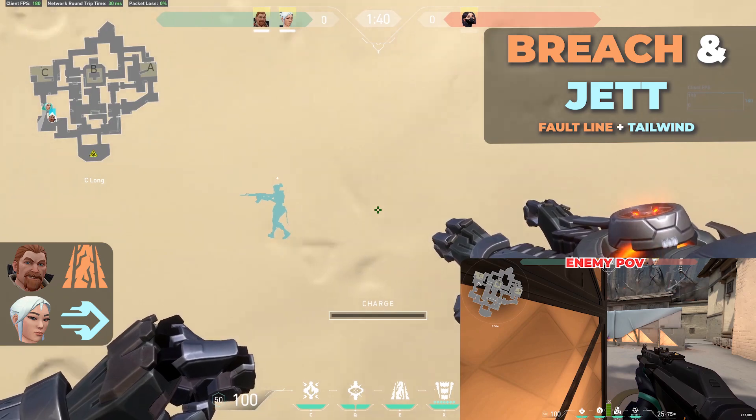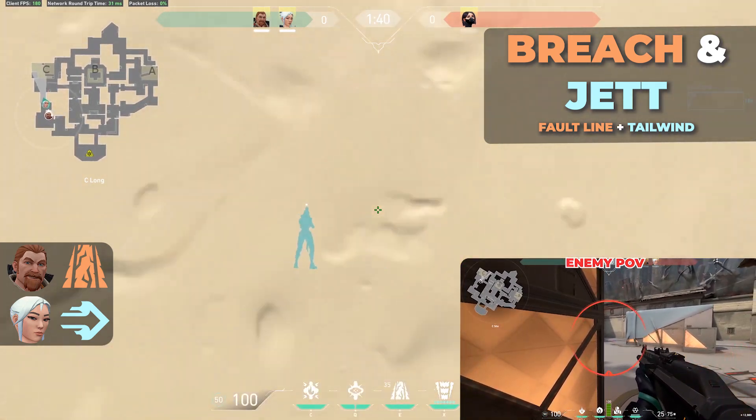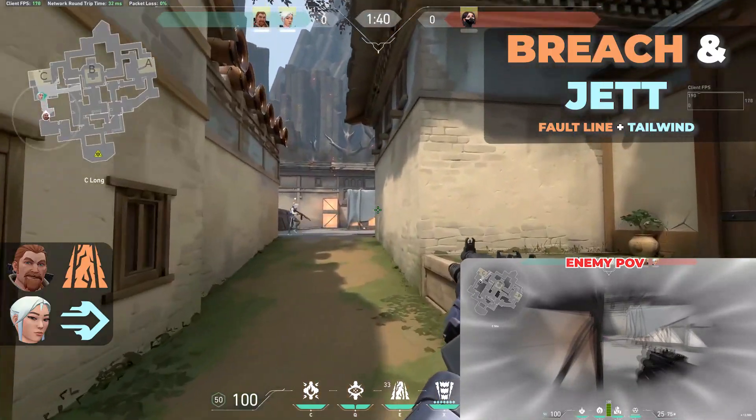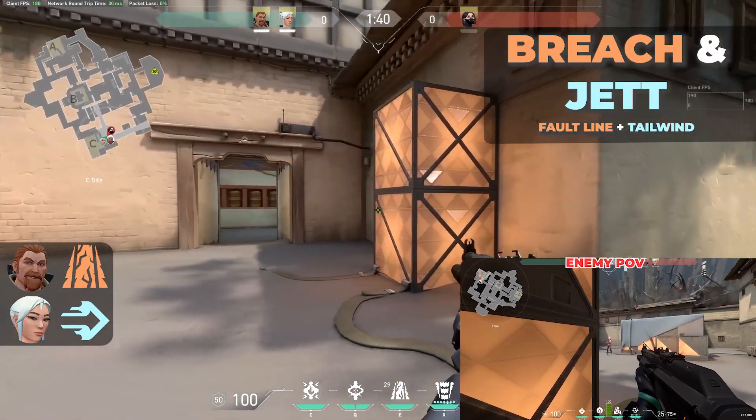Next up is Breach and Jett: Faultline plus Tailwind. You use Faultline to open up an angle for Jett. She Tailwinds in. This way your Jett can move in without having to worry about the extra delay in picking up your weapon after Tailwind.